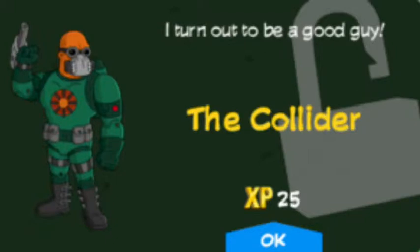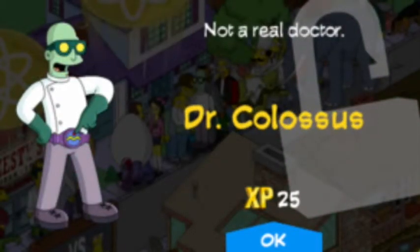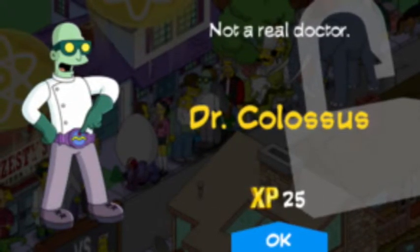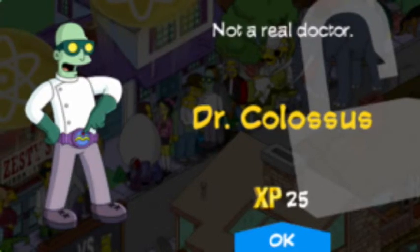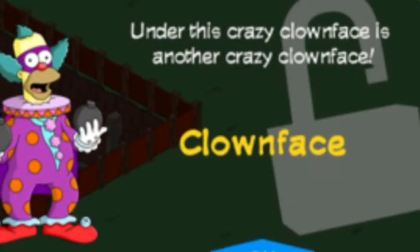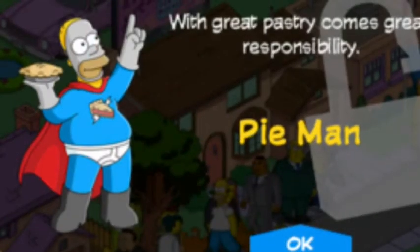Moving on to the solo characters: we have the Collider, which was 61,500 water guns — an Issue 3 Personal Prize, so no longer available. Next is Dr. Colossus at 55,000 pie bombs — an Issue 2 Personal Prize, also no longer available. Then there's Radioactive Man, by far the coolest character — he's the last Personal Prize in Issue 4, really, really cool. Next is a costume for Krusty: Clown Face, at 8,500 uranium — an Issue 1 Personal Prize, no longer available.